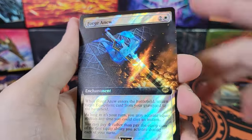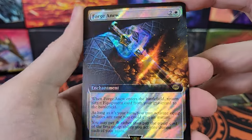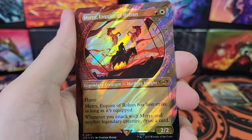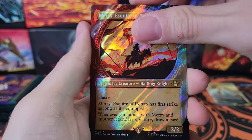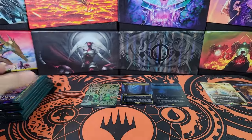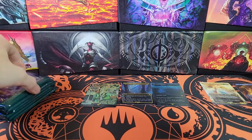Eagle of Deliverance. Forge Anew in Surge — that's cool. Merry, Showcase Surge — not great. Myriad Landscape, non-foil. All right. Second half of the box.